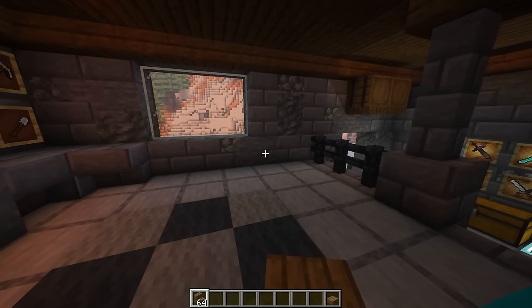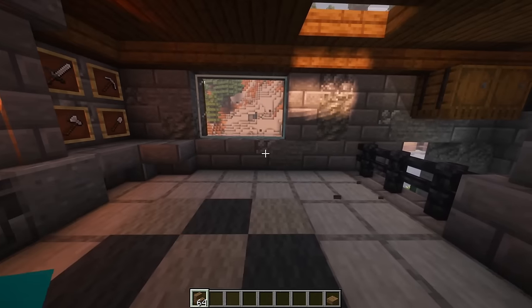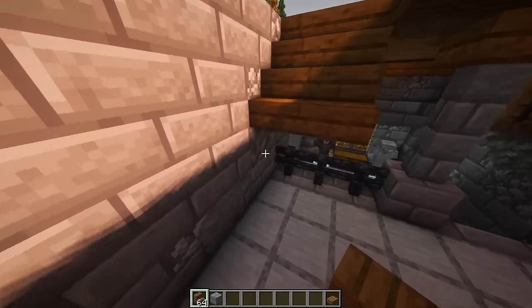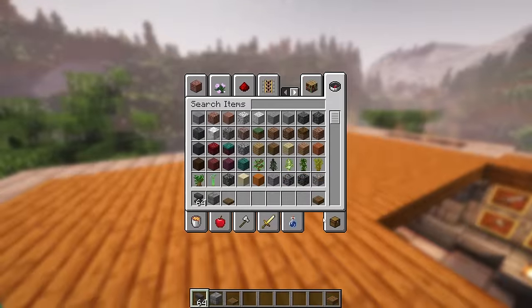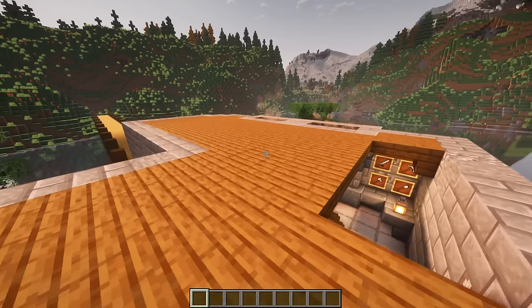This area feels a little plain, but I think this actually could be a good spot for a staircase, because obviously we've got to be able to get down. Like so. On to the second floor. So now this is going to be like the hosting floor — like a living room, maybe a kitchen.